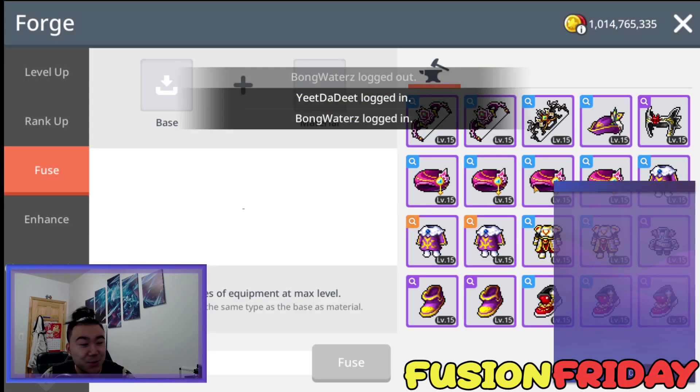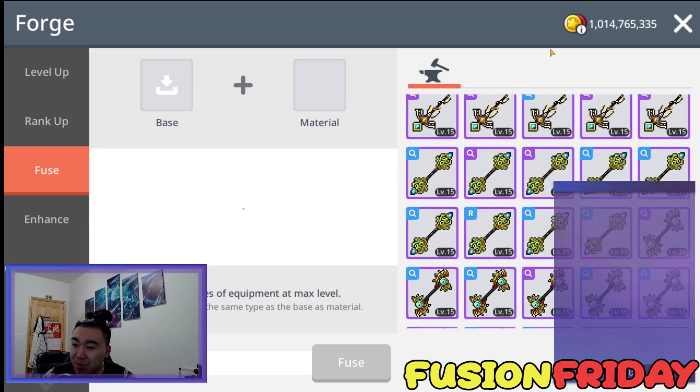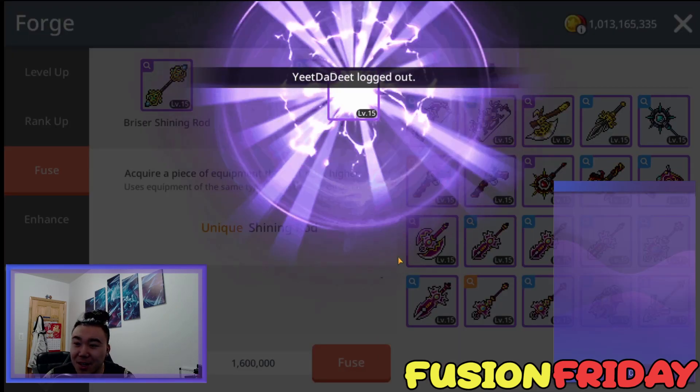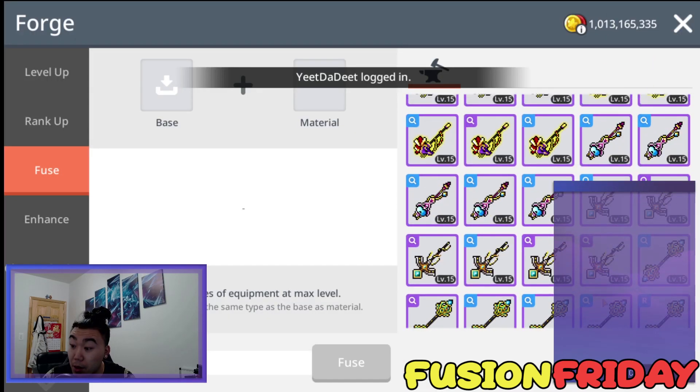Actually, I lied — last week I got an emblem on my first fuse, I totally forgot about that. I stand corrected. Ellie goes Bloody Shining Rod — let's see. This week, hopefully we get another emblem.